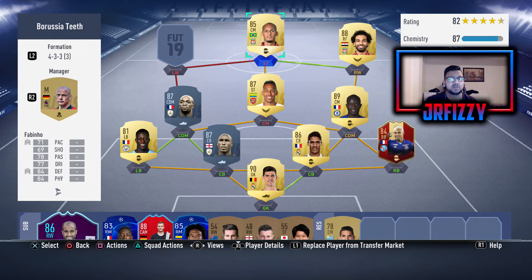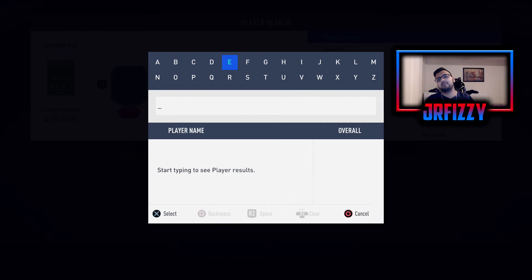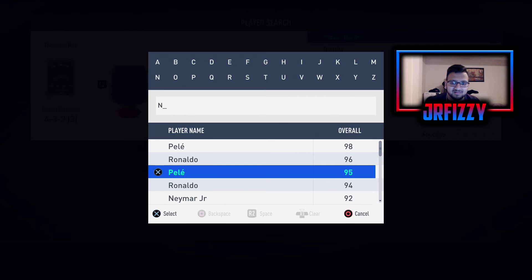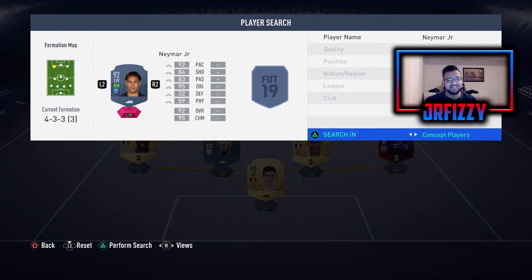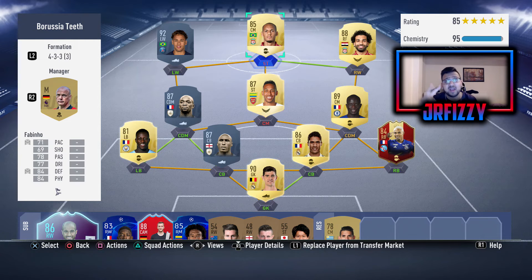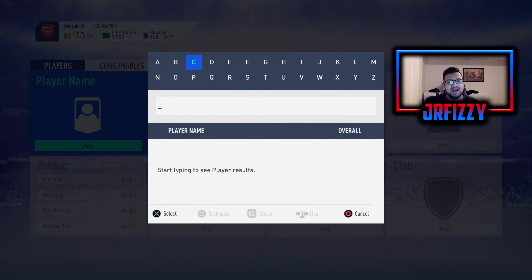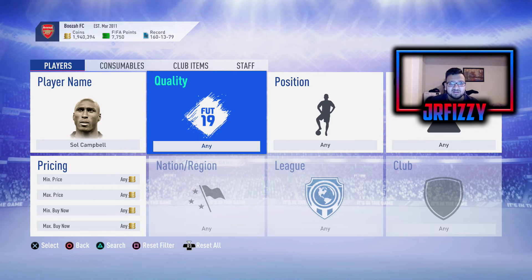Obviously Fabinho is going to be starting at striker so he's going to be on full chem. And you're probably thinking — this is the potential upgrade. This is someone I've been looking at and I've heard such good reviews. The stats match up, the weak foot, skill moves, attacking, work rates, the links — everything just adds up. Neymar Jr. And that's a 100 chem team. The two icons I can get for definite, but Neymar — I don't know. I don't know if I'll be able to afford him. If I can't, I'll stick with Sadio Mane, who could be getting an inform tomorrow.